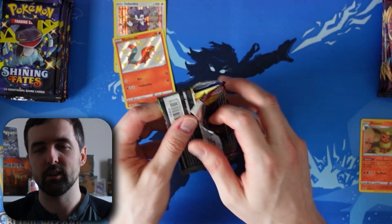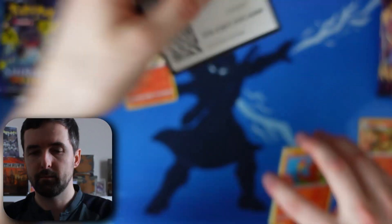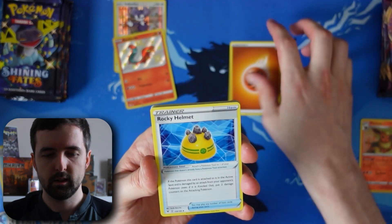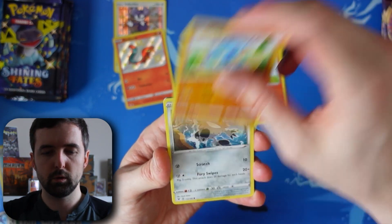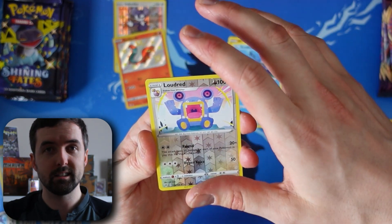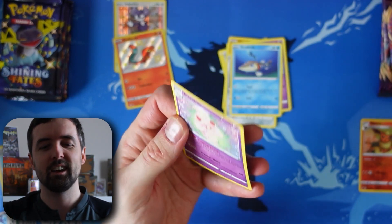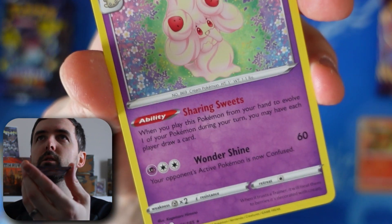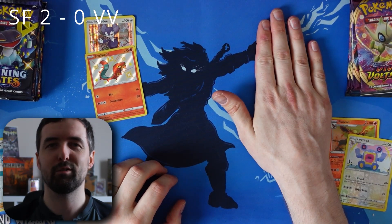Vivid Voltage pack 2 — code card, four from the back, let's go Lightning. Rocky Helmet, Inteleon, Tangela, Charmander, Wooper, Meowth, Cottonee, Arrokuda, reverse holo Loudred — and is there something to go against two pulls from Shining Fates? No — a standard rare Alcremie. That's quite cool artwork though, I've not seen that before. So far two pulls from Shining Fates, nothing from Vivid Voltage.